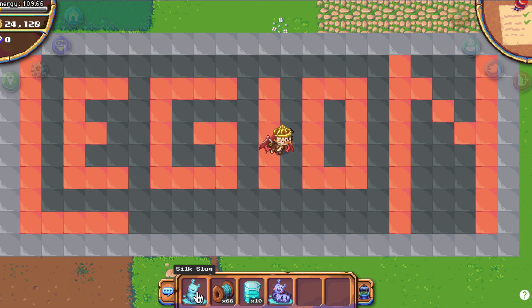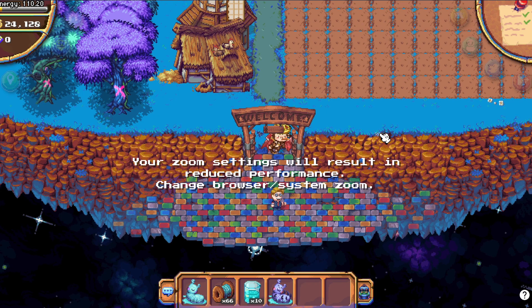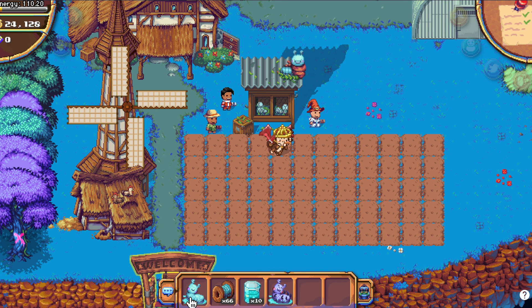First of all, to use or to level up this skill you need the silk slug. You can buy it from Hazel for 1000 berry. To use it you need the silk slug hatch, like this one on 8A3.